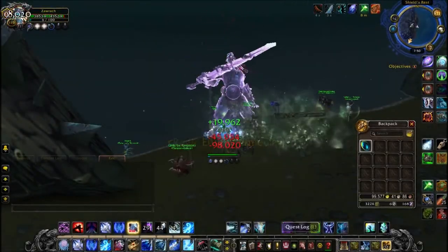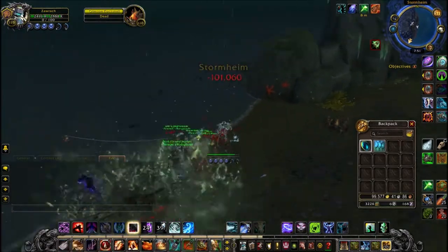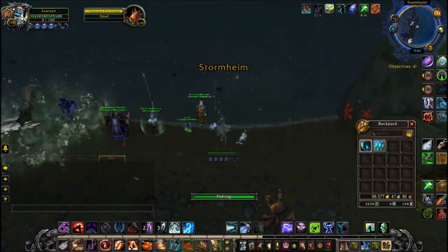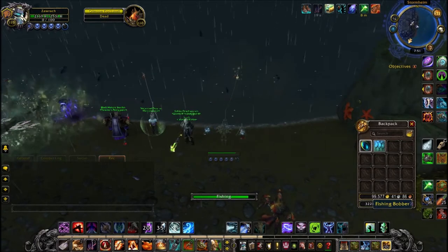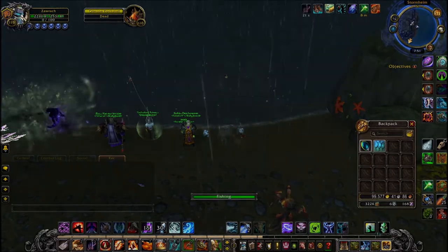Same as before, you can summon an NPC — they all seem to be like purple ghosts — and then sparkly things will appear out of the water and you can fish in them. The only difference between this and Conjurer Margos is the drop rates have been increased by a lot, so it's not going to take as long.